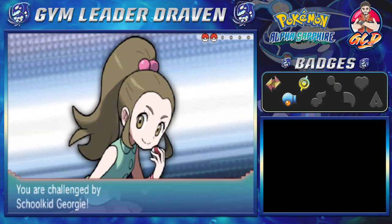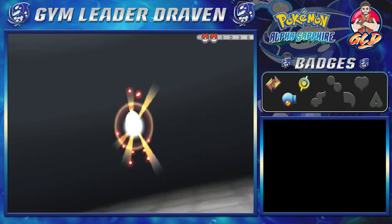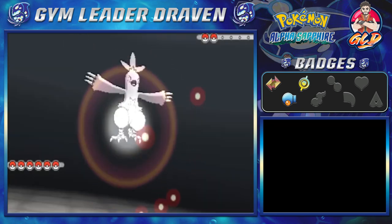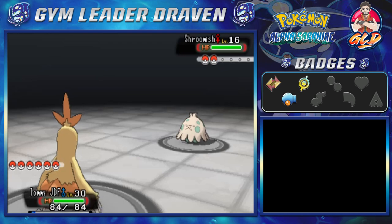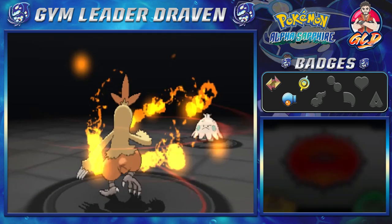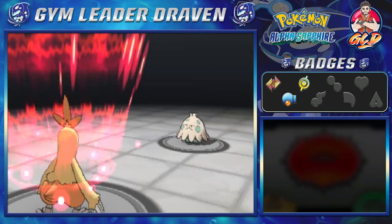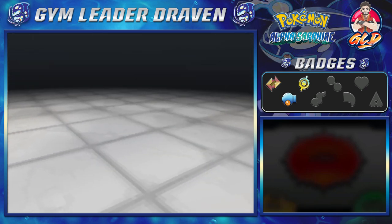Here we go, taking on a school kid — her name is Georgie — and she's coming out with a Shroomish. Let's go, Tommy JDF! Flame charge for the win, and there we go — flame charge does its trick. We get that speed boost and say goodbye to Shroomish.